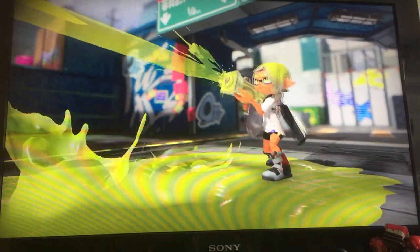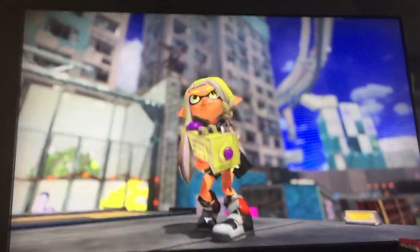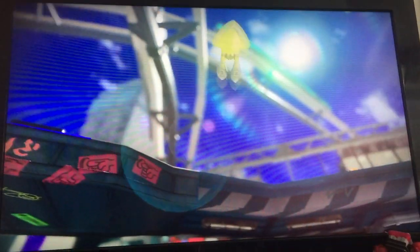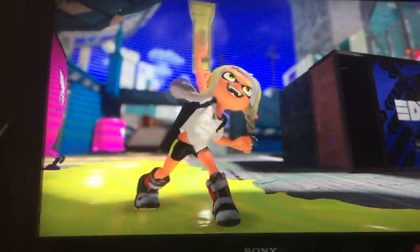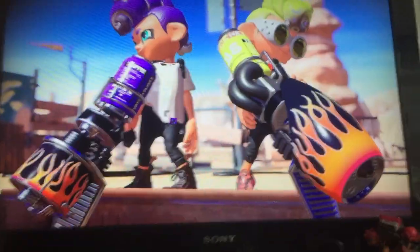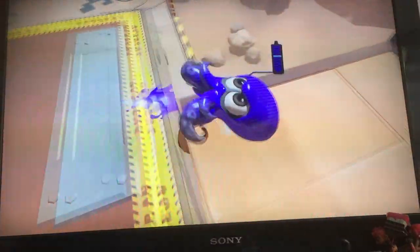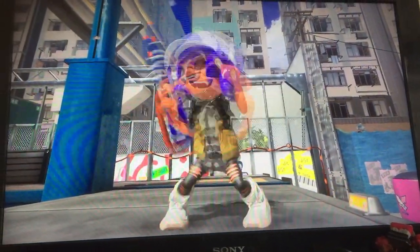They can splat ink in kid form and smoothly swim through it in swim form. It's just going over the main mechanics of the game. Today we'd like to share some new findings on these inklings while providing summaries. Of course what goes for the inklings also applies to the octolings - we're sure of it.